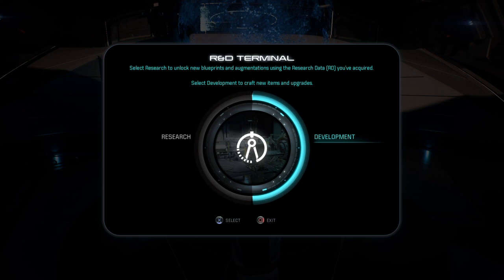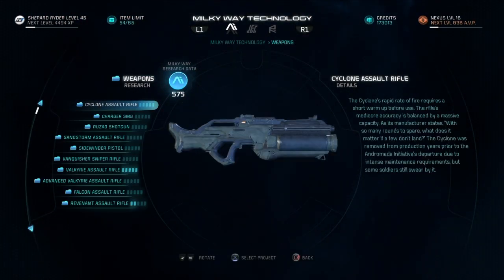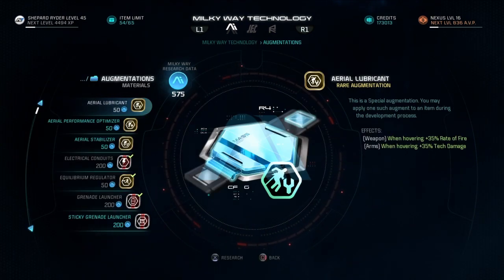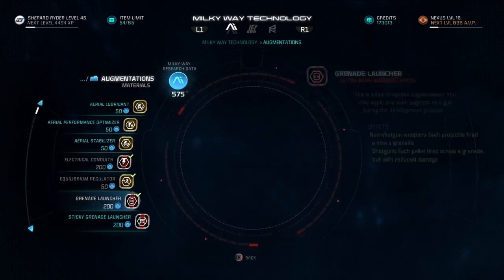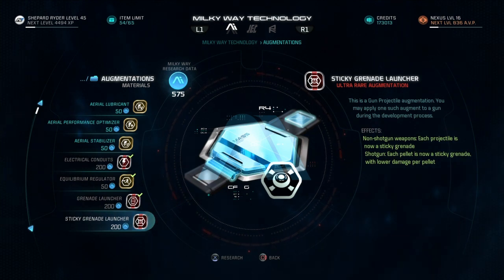Now what you want to do is head on over to your R&D section, and under your research section, under your Milky Way research data, under augments, you will find yourself a sticky grenade. It is a very cool augment mod because it sticks to guys and you can just leave and watch the damage blow up — it's really fun to use.